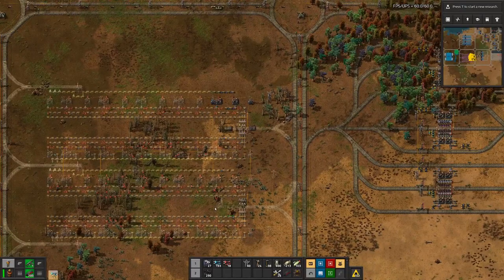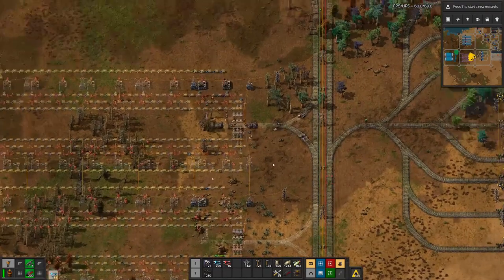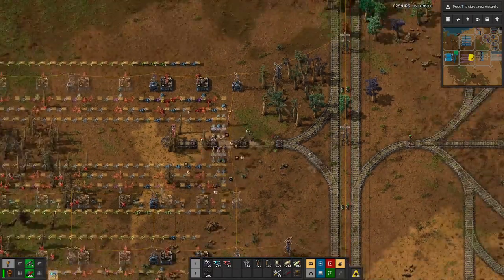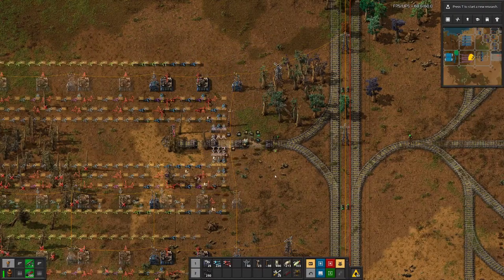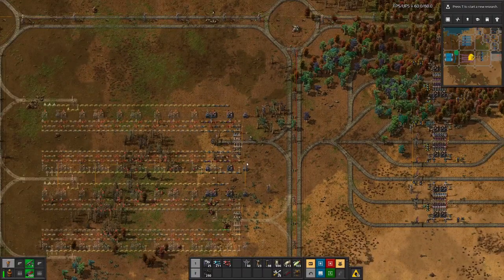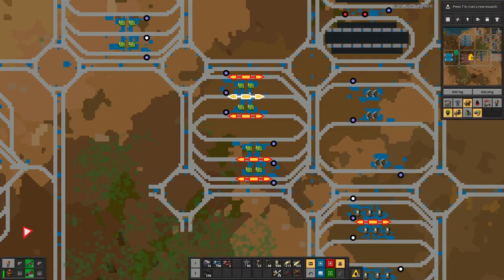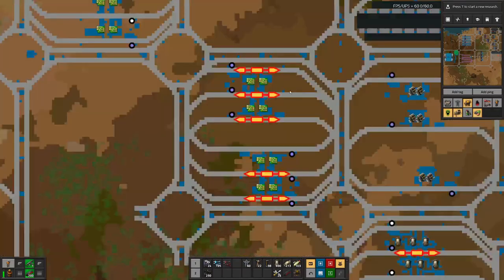I think overall this setup has a few assemblers less than the old one, but if we can have a constant production going because we handle throughput through the chest a bit differently, that might actually be more efficient in the end. So let me set this up, and then the next step is probably unhooking this green circuit facility so we can rip this part out.